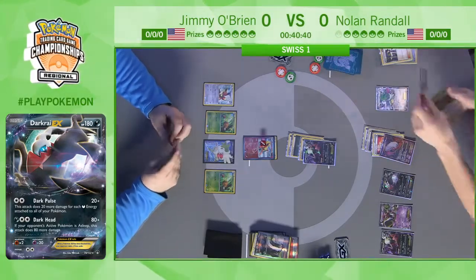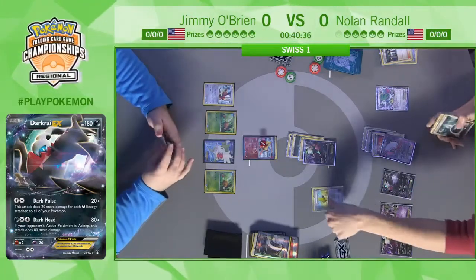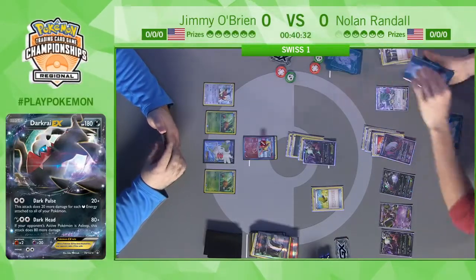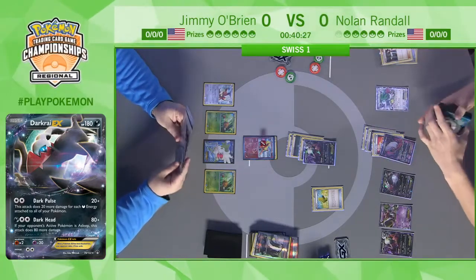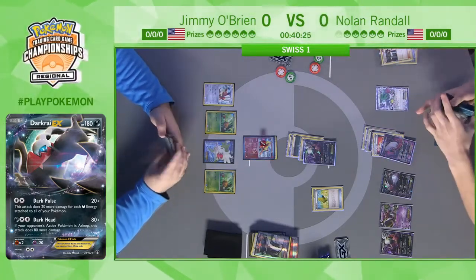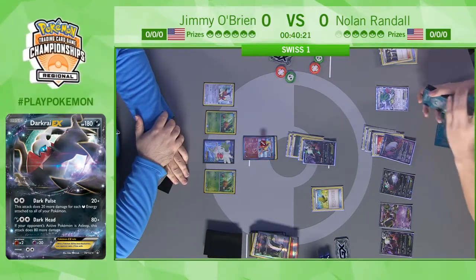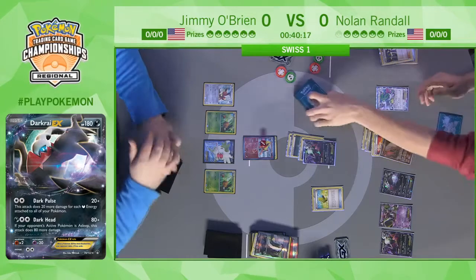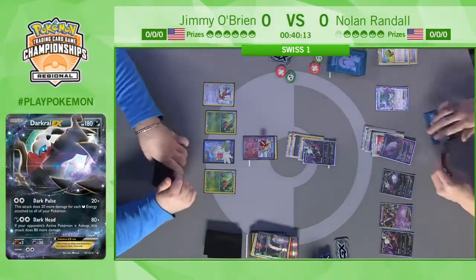Jimmy just had to pass, so he's going to miss the knockout — Nolan's risky play paid off. Another Max Elixir — things are not looking very good for Jimmy. He didn't even attack that turn. In fairness, Nolan missed the Max Elixir too. All Jimmy could do was play AZ to pick up Shaymin and use Set Up again, just drawing a couple cards. After that explosive first turn, Jimmy followed it up with a whole lot of nothing.